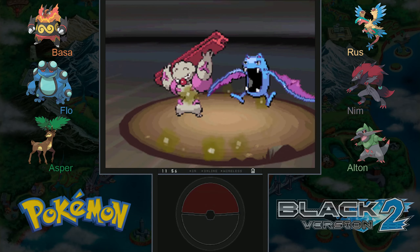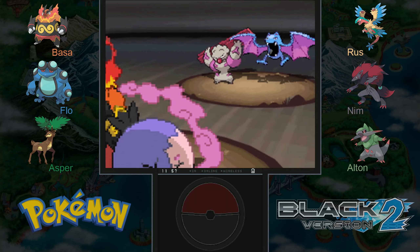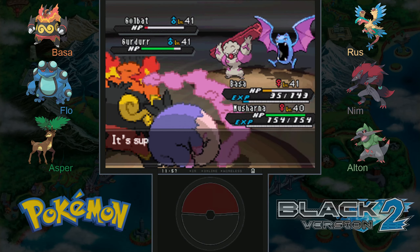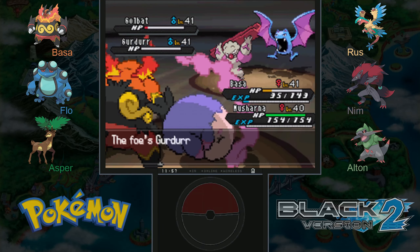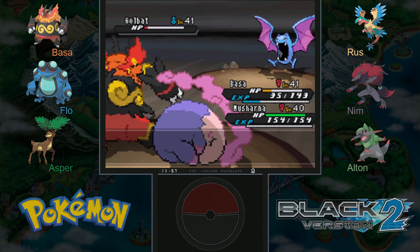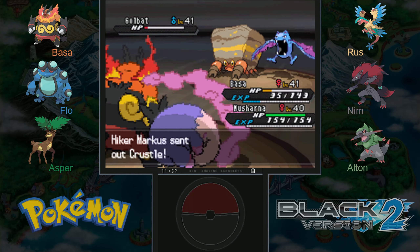I'm going to use rock slide because it's super effective against Golbat and it might cause it to flinch. Rock slide is actually pretty good in double battles because even though the damage is divided, the flinch chance is not — each still has the full 30% chance to flinch, at least I think they do. I've never really verified that but I'm pretty sure that's how it works. Good job, Musharna!